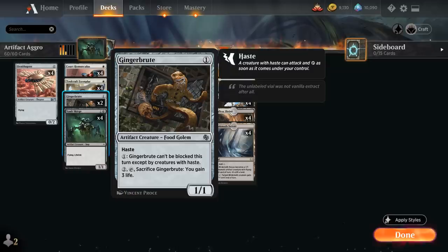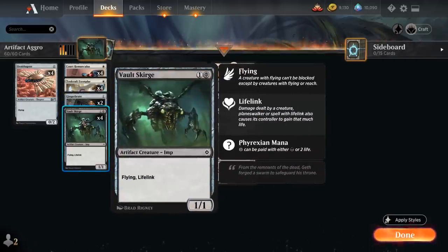We also have two copies of Gingerbrute as a 1/1 with haste that can potentially become unblockable except by creatures with haste, giving us additional evasion. And then the full playset of Vault Scourge from the latest Anthology — we can cast it for just one mana if we're willing to pay two life from the Phyrexia mana cost, or one and a black in later turns. It's a 1/1 artifact creature with flying and lifelink, wears All That Glitters nicely, and is great with our various Anthem effects, making it very difficult for the opponent to race.